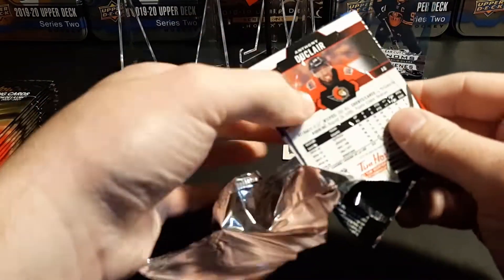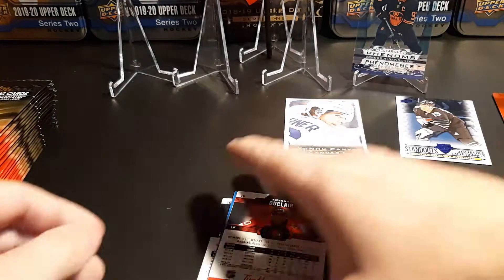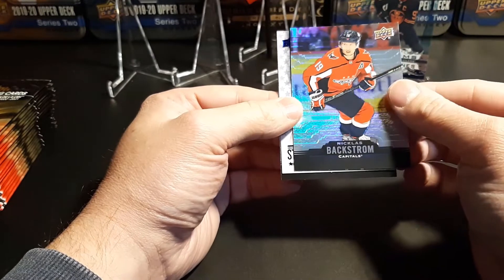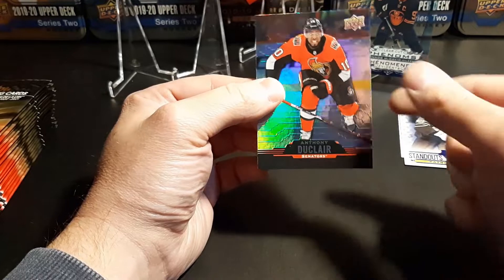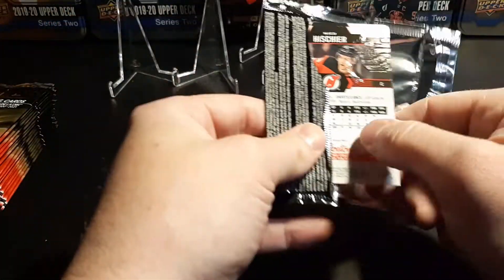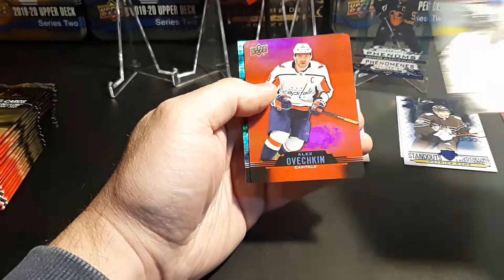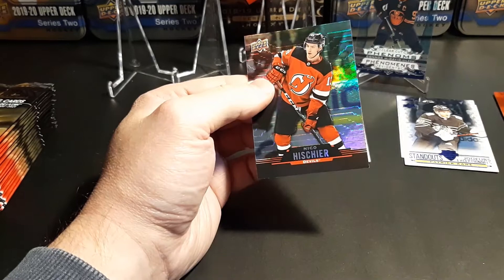These are pretty sharp-looking cards. No gold etchings yet — that's what I'm eager to see. We got a standout of Nicklas Backstrom, Patrick Kane — and declare it might not even be an insert anymore. No trios yet. Tarasenko, another die-cut of the Great Eight Alex Ovechkin, and Niko Hischier.